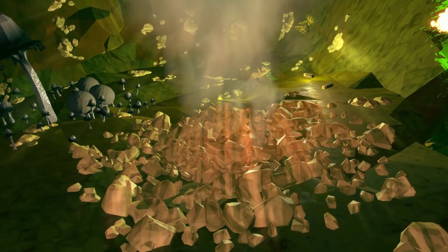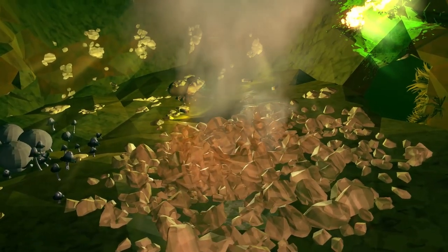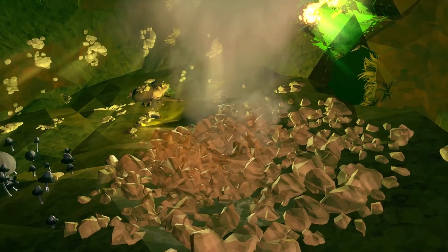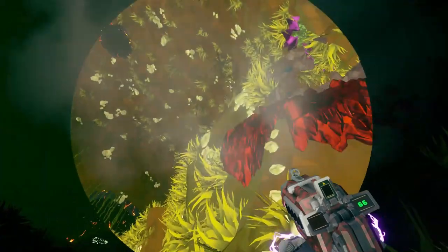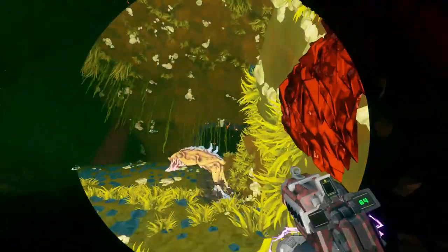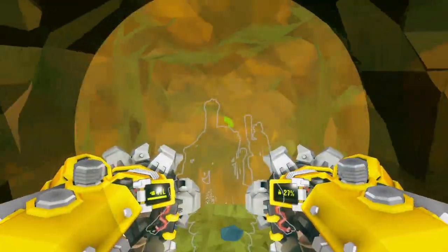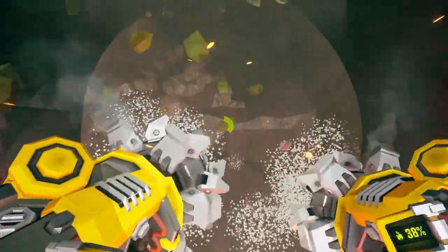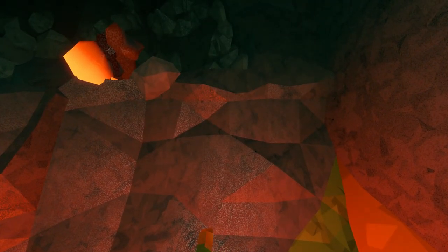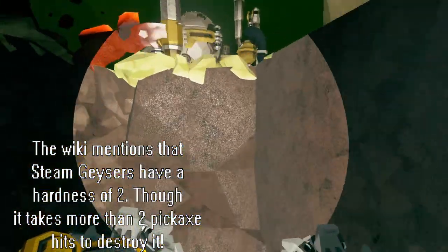Another very notable feature in the Fungus Bogs is a geyser known as a Steam Geyser. These geysers will periodically spray hot gas and liquid, propelling players in its facing direction — which is usually upwards. If placed conveniently, they can be very useful for reaching hard-to-reach areas if you're a low mobility class. It is worth noting that if you're a Driller, you need to take care when drilling around in the Fungus Bogs, because Steam Geysers will explode instantaneously if drilled or hit with a pickaxe two times, and they will deal more than enough damage to knock you out instantly.